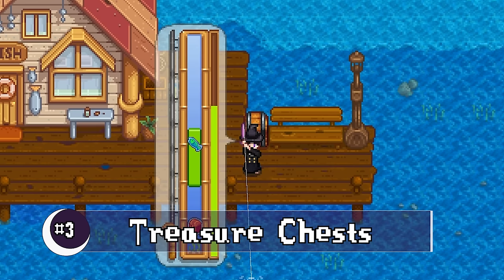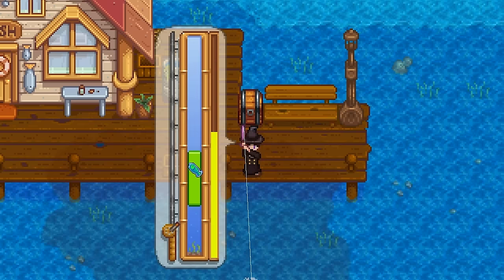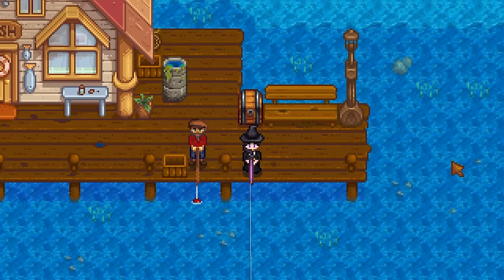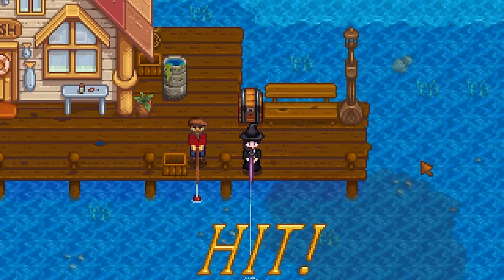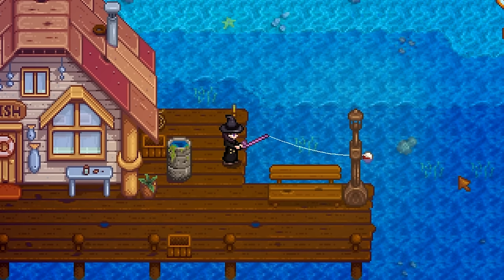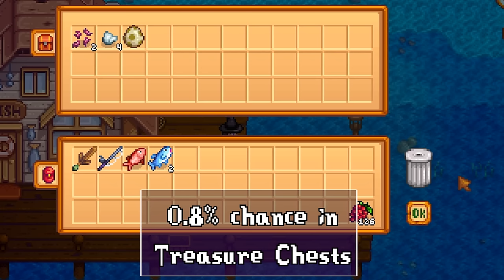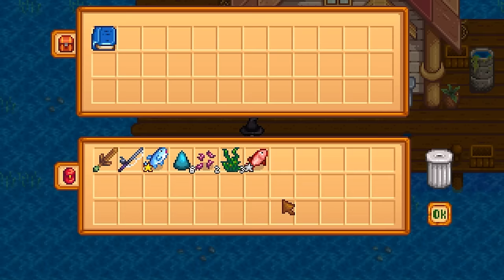Third, we have treasure chests — the ones that you get from fishing. Treasure chests while fishing can have some odd odds. What you find inside can be dependent on where you are, how far you cast, fishing level, and daily luck. For dinosaur eggs, it doesn't matter where you are when you are fishing, and the cast distance doesn't matter either. You just need to be at level two or higher of fishing and have already found at least one artifact. Your chances are actually just a tiny bit higher — up to 0.9 percent — if you have already found every single book in the library too.